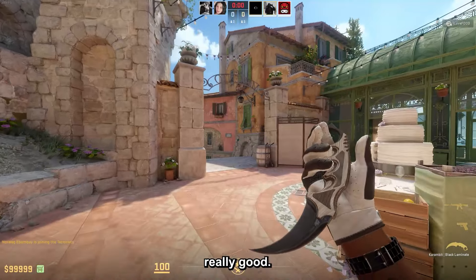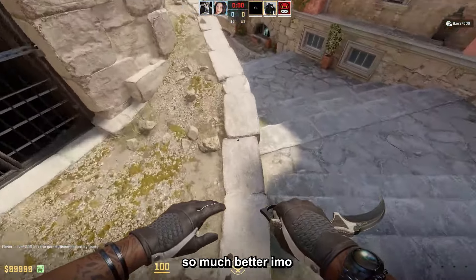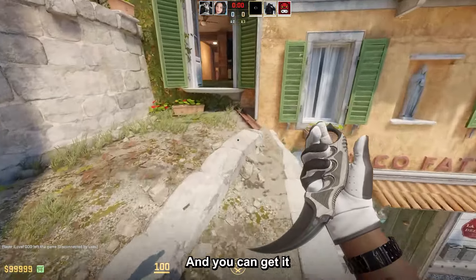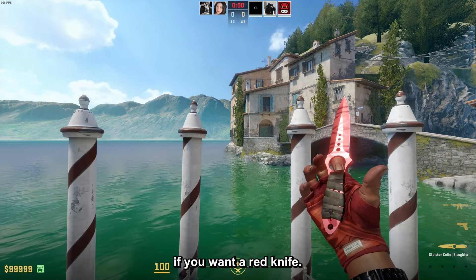Then the Karambit Black Laminate, which is actually really good. The Black Laminate skin makes the handle of this knife so much better in my opinion, and it's great for a black or even brown combo. You can get it in Field Tested for around $900.